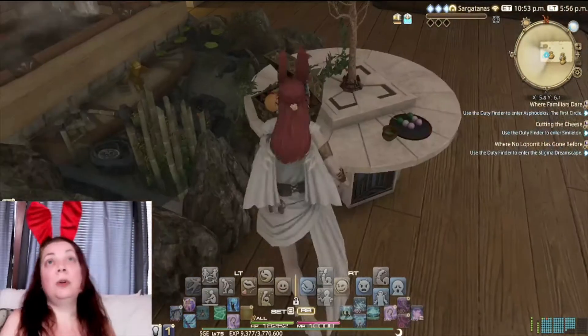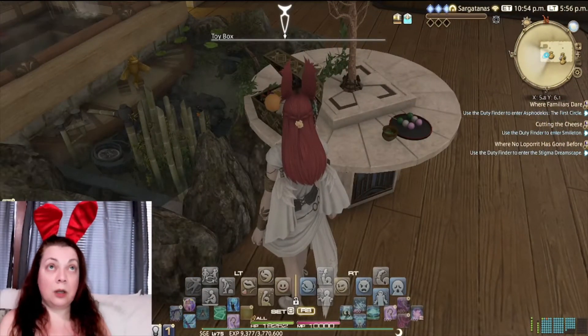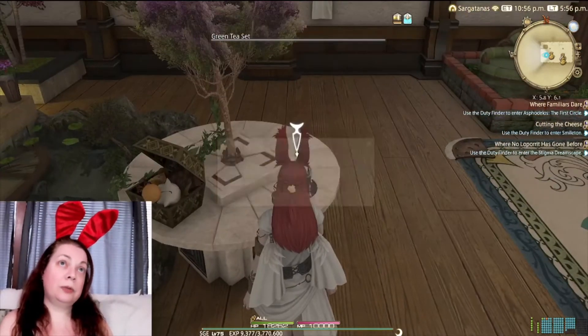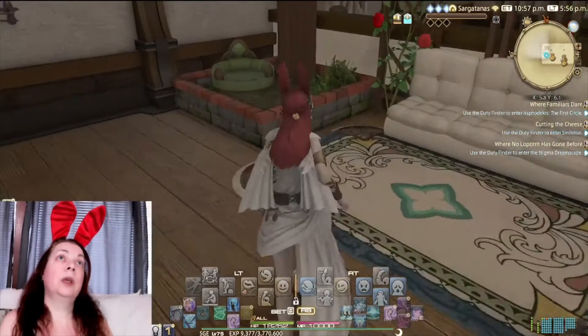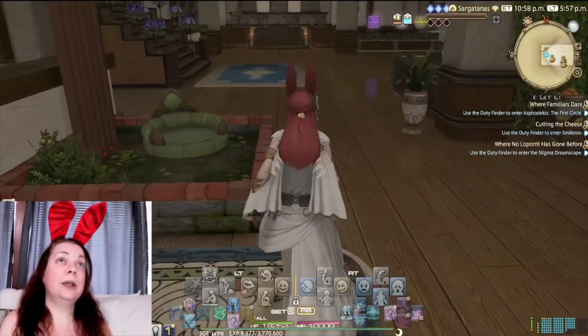More food over here. We've got a toy box in case you have the toy stuff or minigames unlocked. More food — seven uses left. And there are little places to sit, lots of sitting areas throughout.